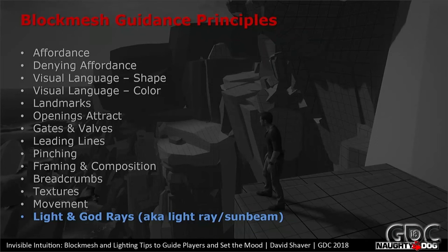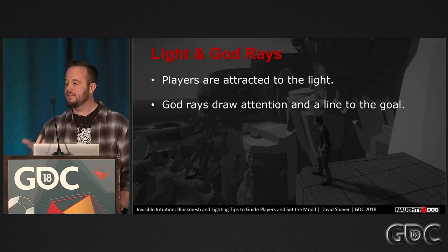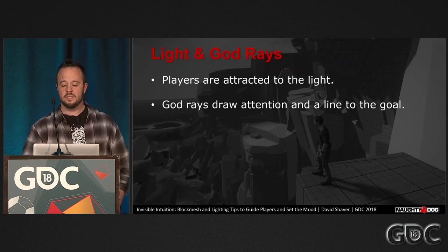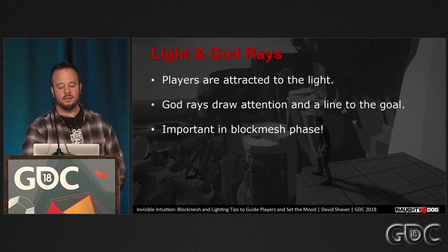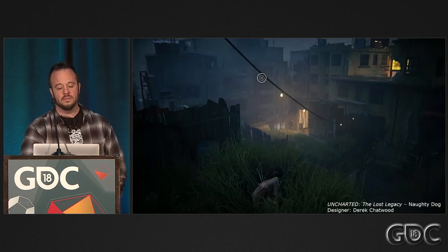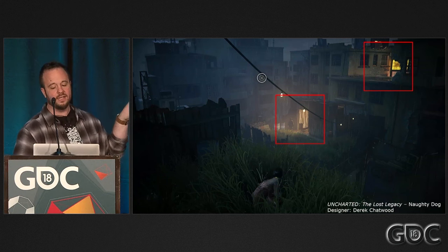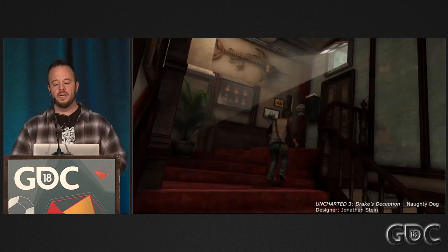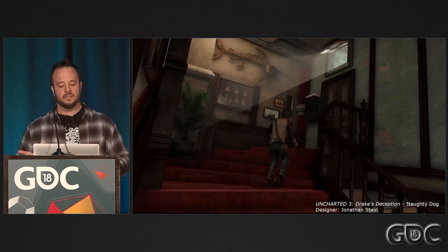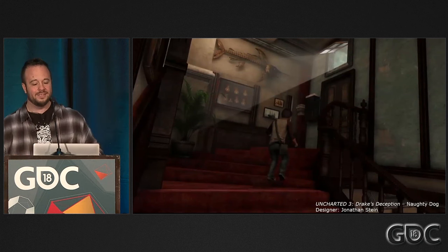Last tip: light and god rays, also known as light rays or sunbeams. Light and god rays are useful for guiding players to a goal. People are naturally drawn to light sources, and god rays point a line right at the goal. This is important even in the block mesh phase — the Naughty Dog lighting artists begin very early. In this example, two lit areas are breadcrumbed goals: first the one with the bad guy in the middle, then the one at the top right. Here we have some god rays coming out of a window. They take up more screen space so you're more likely to notice them and they draw a leading line straight to the window, which is also the exit. Notice that swordfish — it is totally drawing an arrow right at the window. Since my talk is about player guidance, these light tips focus on that. Robert's upcoming talk is about lighting a level, so let's start wrapping up. But first, a bonus tip.